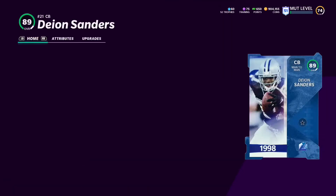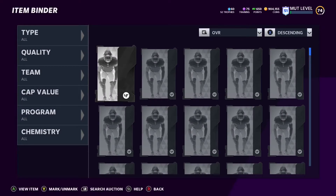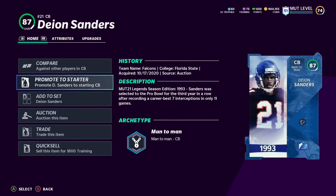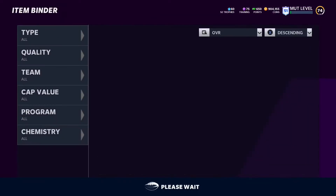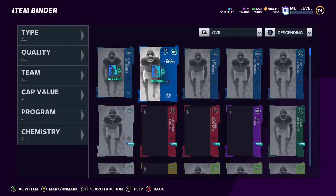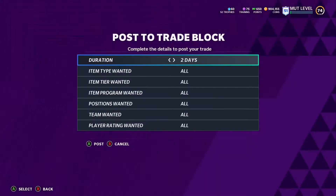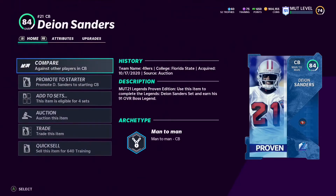If you guys have been following my coin method, I'm going to show you how to transfer your coins. On your farm account you want to buy the legend set pieces — I'm going to show you three methods. This is the first one: you buy legend set pieces, I have the Deion set pieces, and I'm putting them on the trade block on my farm. Then I go on my main account, get a player pack, offer those players for the Deion Sanders set pieces, accept it on the farm, go back on my main, complete the set, and then sell Deion Sanders — and that's how I get the coins on my main account.